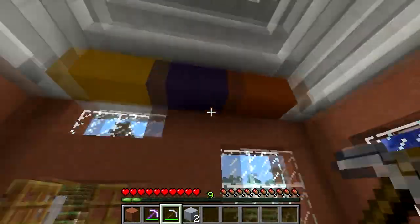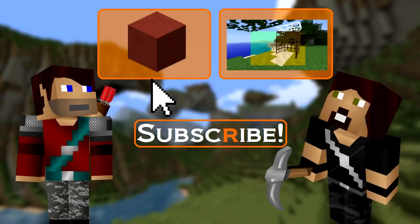The hardened clay block can be coloured to make stained clay. Click up here for the video all about that, and then the video here about another 1.6 feature, the resource pack.